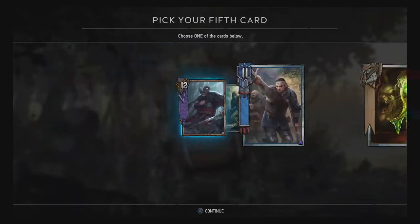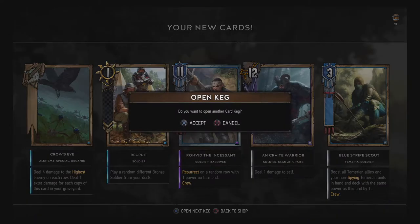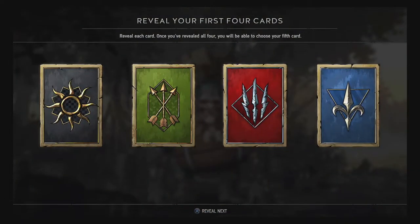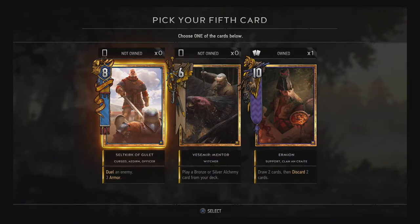Two blue cards on the first four — oh, purple! So I did run with the Incessant, which resurrects on a random row with one power on turn end, which is a free crew unit actually. I've seen that used quite a bit. Arena mode gives you the chance to actually try out a few new cards that you otherwise wouldn't be able to. Cards you don't have — there's not really a way of checking them out in action.